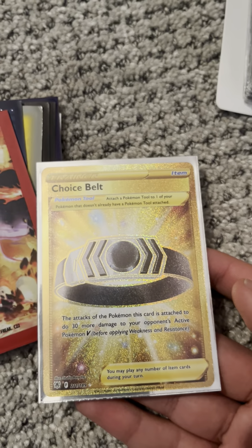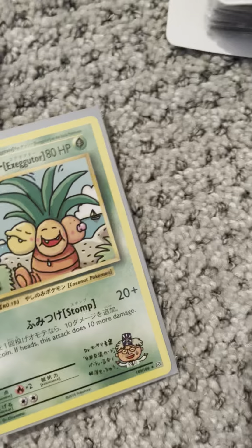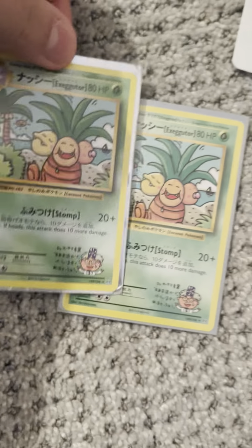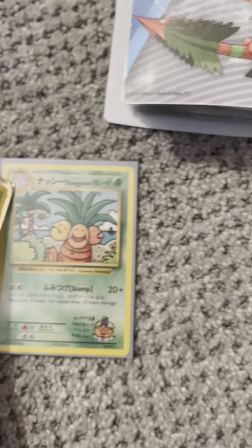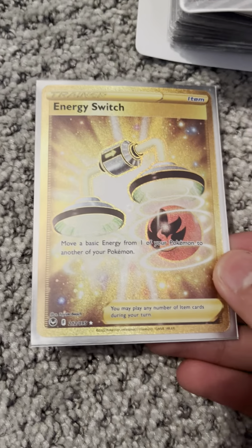Next, we have Gold Choice Belt from Astral Radiance. Next, we have Double Colorless Energy from Guardians Rising. Next, we have Executor from Evolving — I have two of these: one, two. Next, we have Gold Steel Energy from Sun and Moon Base. Next, we have Gold Energy Switch from Silver Tempest.